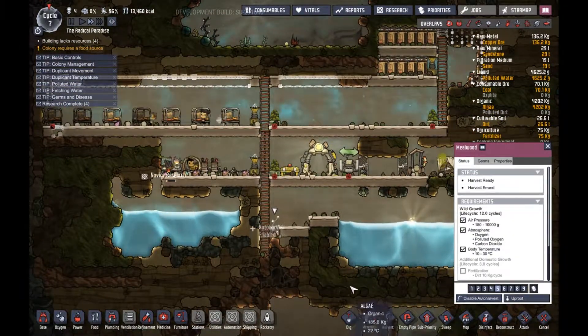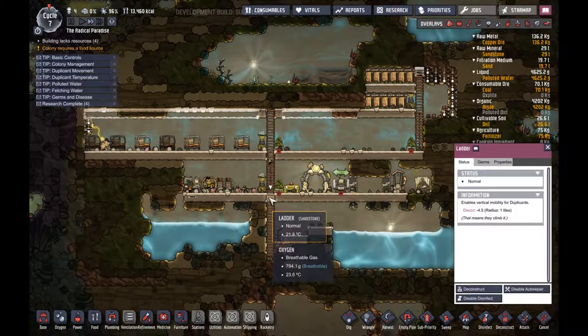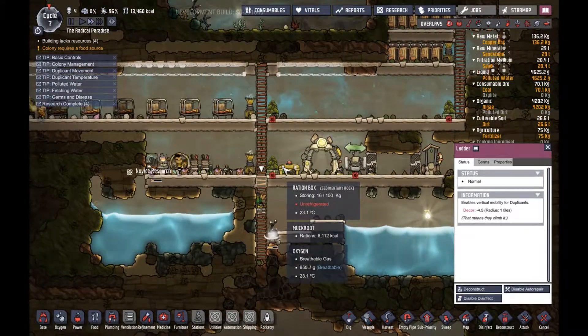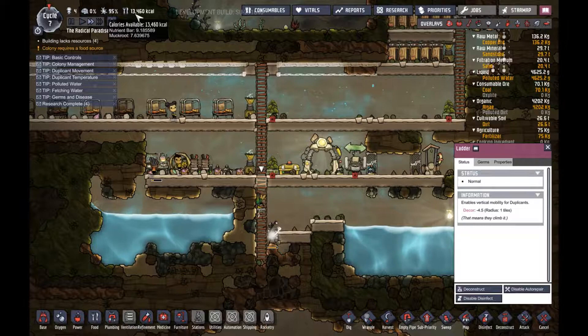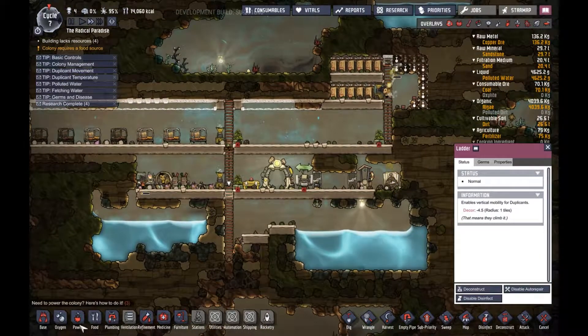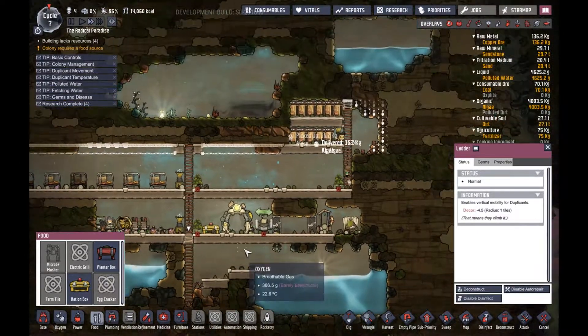Enable auto-harvest and let's put that at priority nine — that's pretty convenient to have because we need food. Only 13,000 calories — I guess we can start on the food plantation.